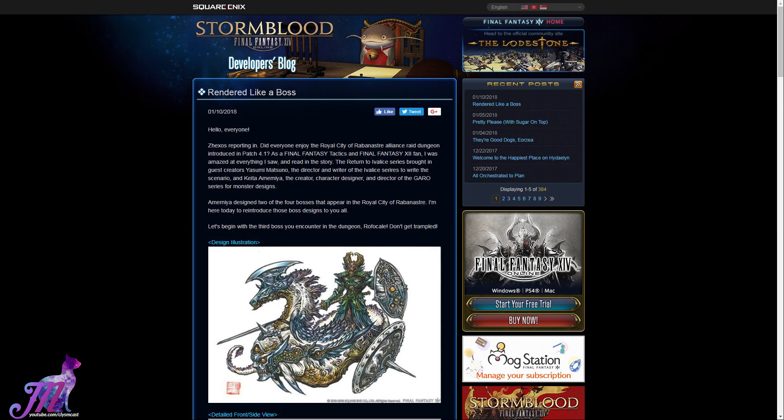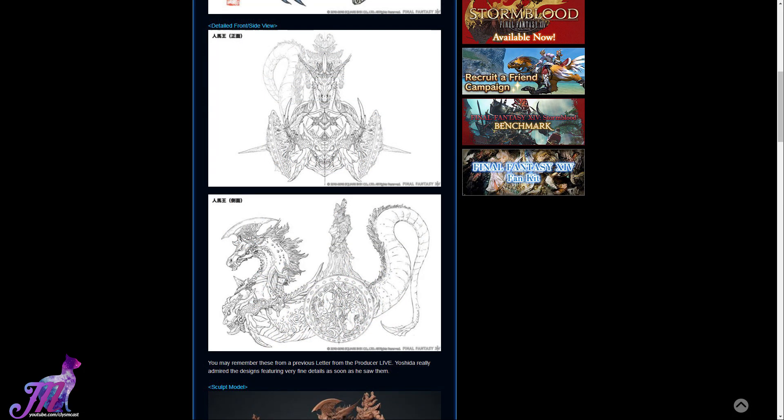The artwork is absolutely phenomenal on this website, especially the illustration of Rofocale here. I love how similar this is to the older Final Fantasy series bosses, and I'm enjoying the freedom this form of design has managed to see of recent, in the dungeons since Stormblood's launch. There's something awesome about having to look at a model more than once to dissect each part of its anatomy in your mind. You make double takes, even triple takes, repeatedly trying to see how many creatures exactly are involved in the overall design.